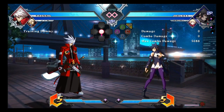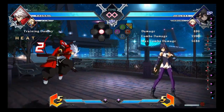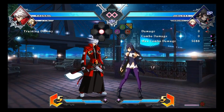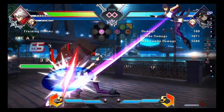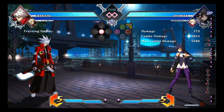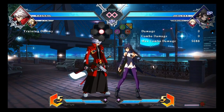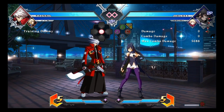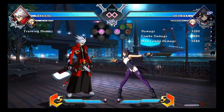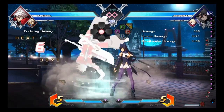I'll start with her normals. Her crouching A is really short — you've got to be in there if you want to confirm into a smart A combo. Her standing A is deceptively short range. You would think at this distance you would be able to get something, but see how he drops out? That's why it's always safer to be at least a character's face away — roughly a character's face away — if you want to reliably hit your smart combo with her. Otherwise they'll just drop out if you're not at prime range.